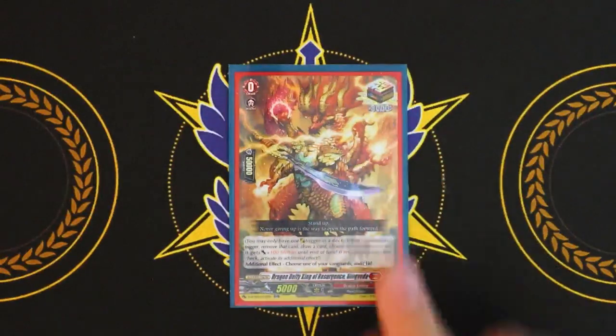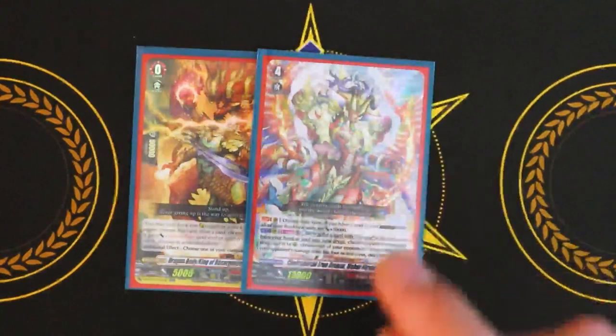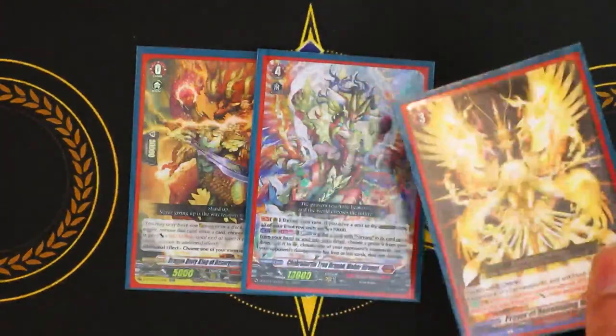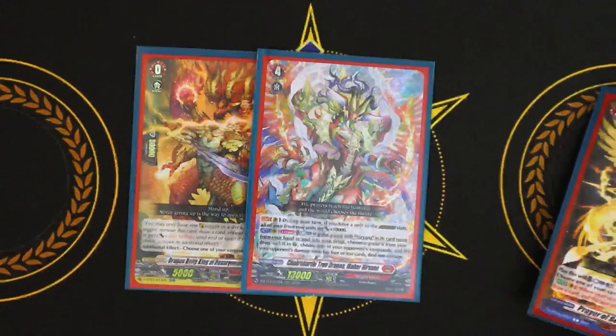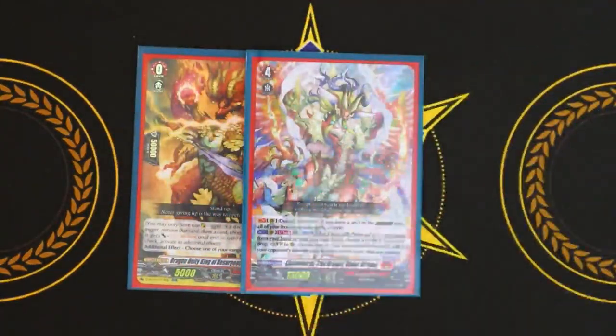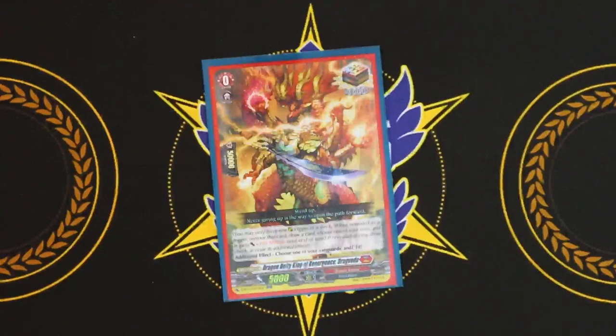Now for triggers, starting with our over trigger — Drag Veda. Like every over trigger, it's a hundred-thousand mill. If you get it during drive check, you get the additional effect: you choose your Vanguard and stand it. What's really fun is because you're giving your Vanguard a bunch of power from the order card — every time you Overdress, Vanguard gets 5k — so theoretically if you Overdress three times, that's plus 15k, plus Mahara's skill, putting your Vanguard at 38k by itself without triggers. If you get the over trigger and re-stand your Vanguard, it's swinging for another 38k with triple drive. Drag Veda is the go-to over trigger for this deck.